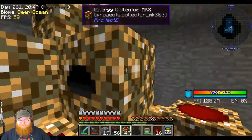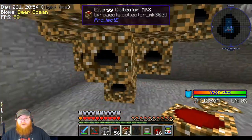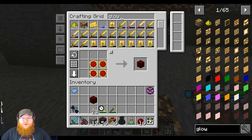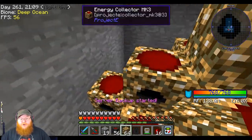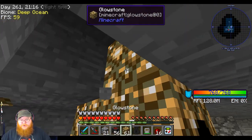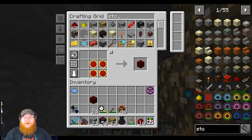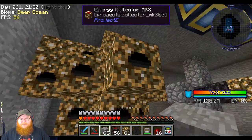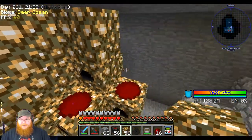I remember back in the day that it is more efficient if you get some glowstone on top. I don't know if that still persists in this version, but I am still going to do that. I'm going to break up in here, place glowstone, and then replace that with some stone. There we go - so that's got glowstone on top, and all these guys should get glowstone on top as well.